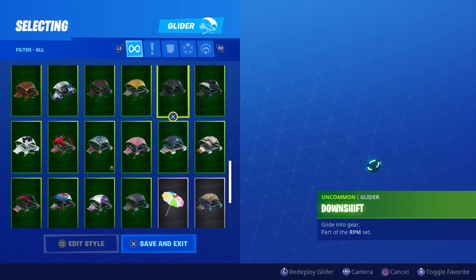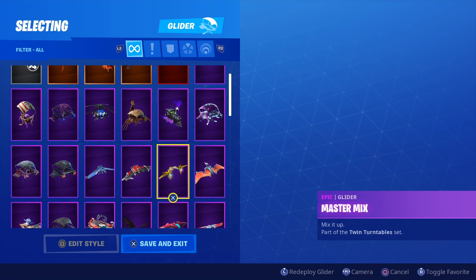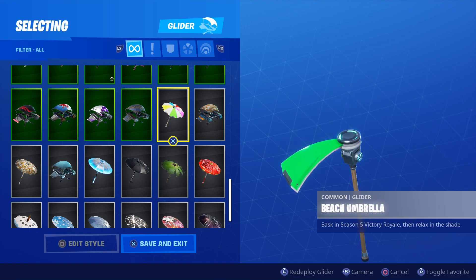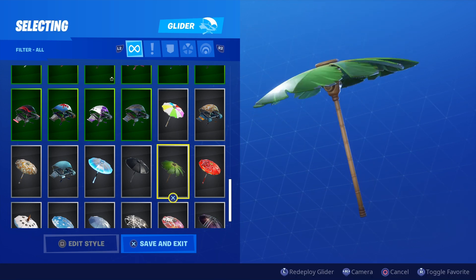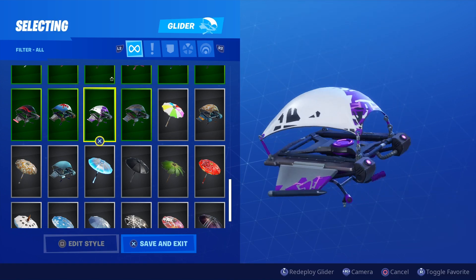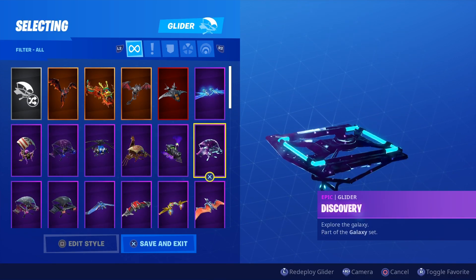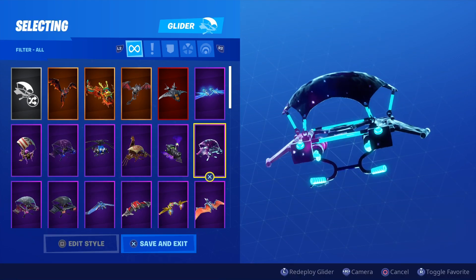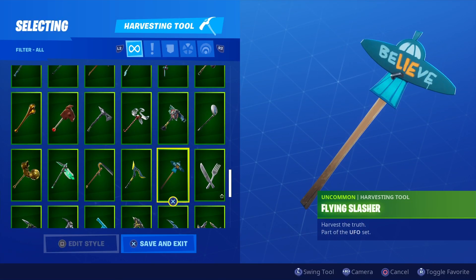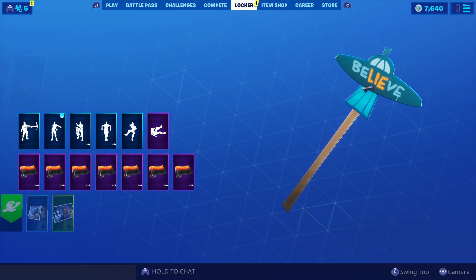I don't have any bro — I'll be honest with you. I don't have any gliders that match. Most likely I'll go for something green just to match it, but that's super off. Honestly, you could do something like this — I'm gonna go for the galaxy one. I know the color isn't on it, but hey, who knows. For the pickaxe, anything green or silver obviously — this one matches because it's from the set.